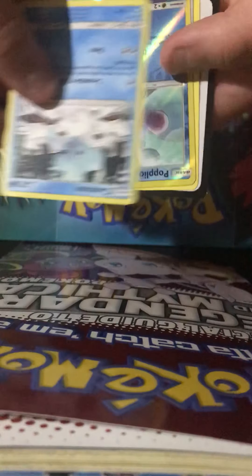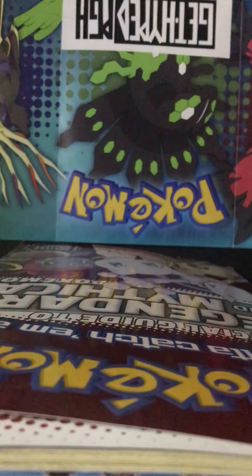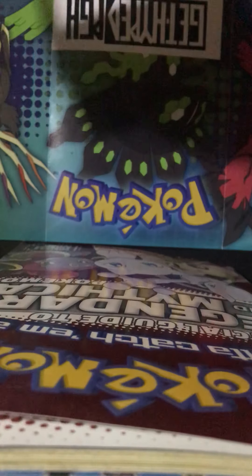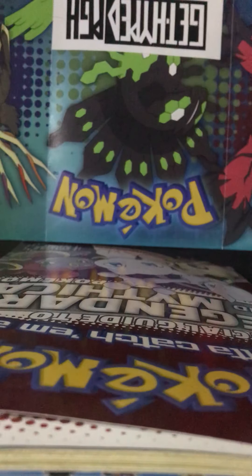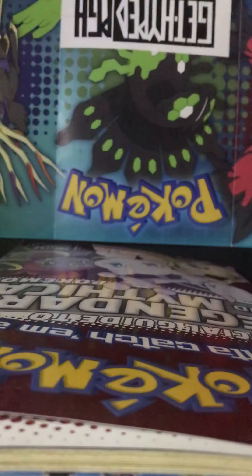On to our fifth pack. See if we can get anything good out of this one. It's all commons and uncommons. On to our sixth pack. Hopefully we can get something good out of these last three for mine. We have another Slowpoke, a Dedenne, and a Fairy Charm. This is crazy. We get a Durant, a Kabuki, and a Delibird.